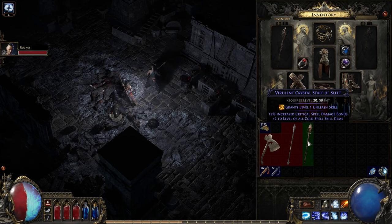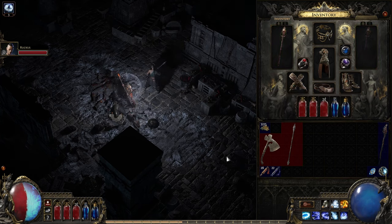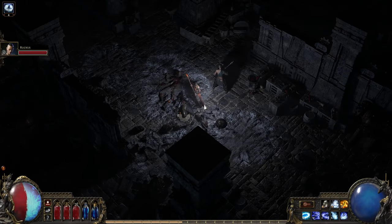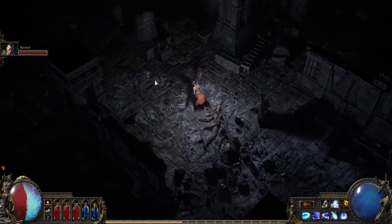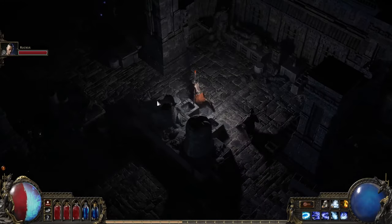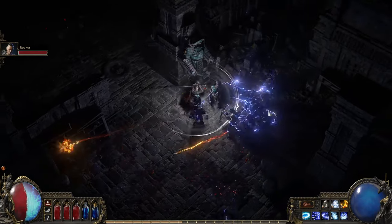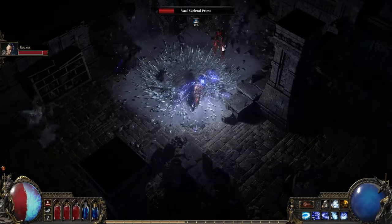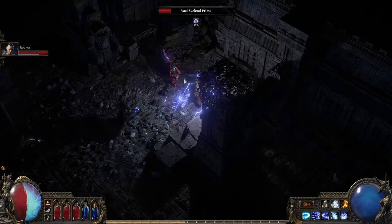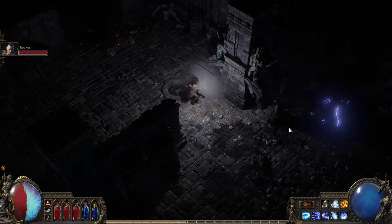Here we have a Crystal Staff with a pretty cool built-in spell called Unleash. Using it slams your staff on the ground and will allow you to triple-cast whatever you cast with your next spell — and Comet is a great option for that. You'll notice that Unleash is one of the few skills in PoE 2 with a cooldown. In general, we really try to avoid using cooldowns because we hate the feeling that combat is just waiting to use your next skill. But it does make sense for Unleash since it's free to cast and something we want you to be using situationally.